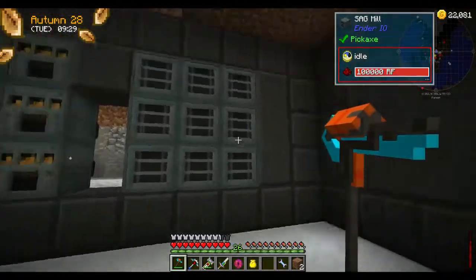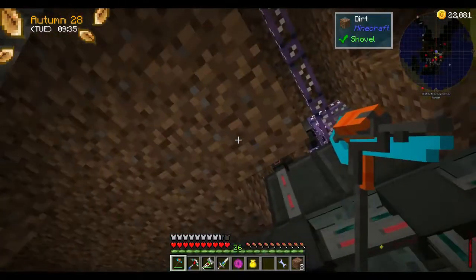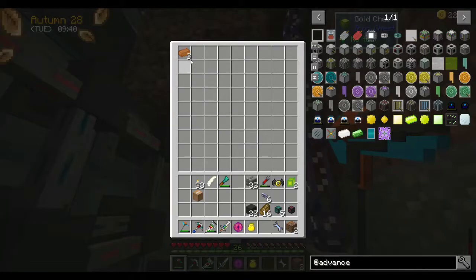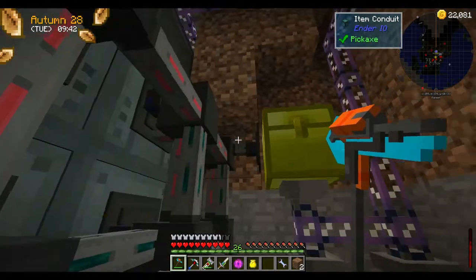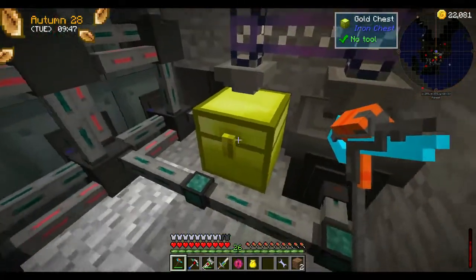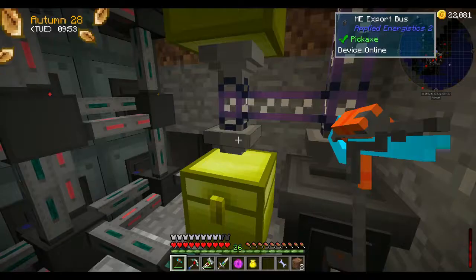It's literally 9 SAG mills, 9 alloy smelters. I moved the chests that were on top of the two upstairs down here. This one is the return chest — so things that are smelted get put back into here and get put into the AE system.